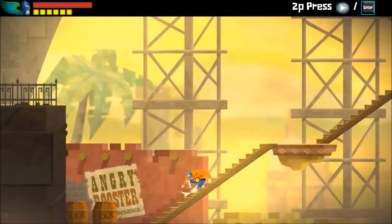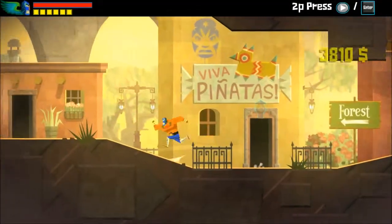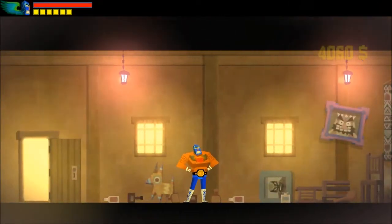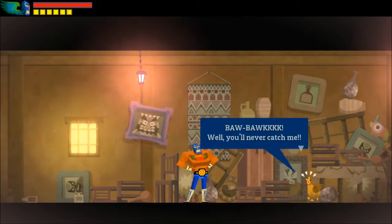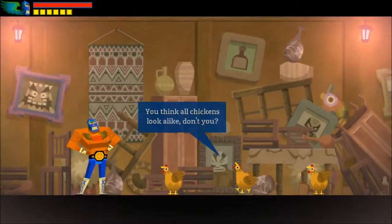My first mission here is to find this robbing chicken. It's over here — and now we have to play this weird shell game with teacups. This is just to show you that the game isn't always platforming and action; there are different kinds of side missions.